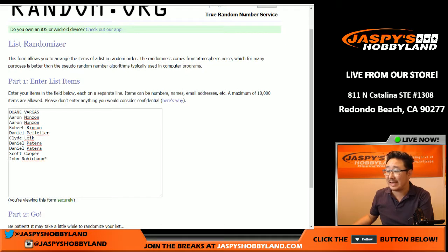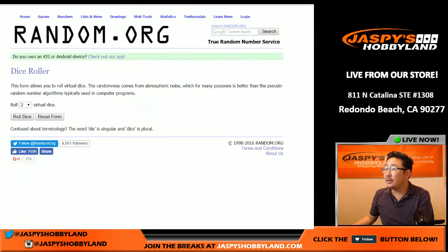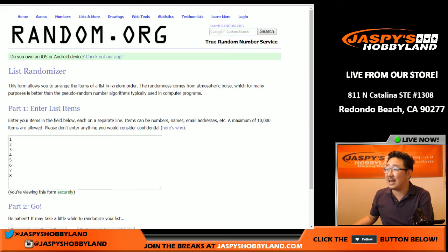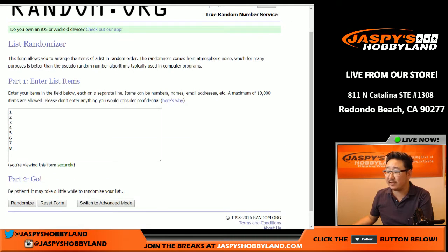We've got Dwayne, Aaron, Robert, Daniel, Clyde, Daniel, Patera, Scott Cooper, and John R. in this one right here. So we're going to roll the dice for both lists — five and a two — seven times. Lucky seven, so we're going to do this seven times.